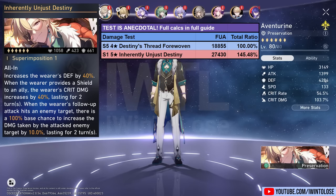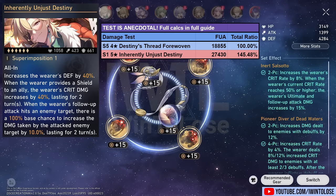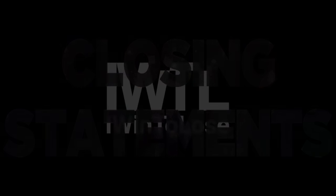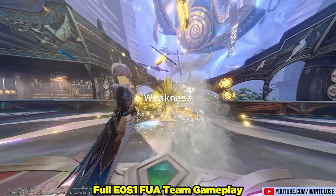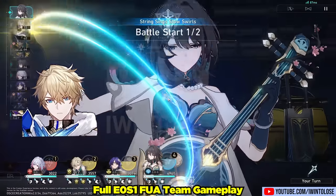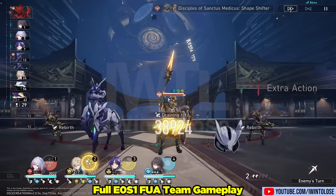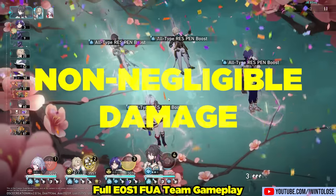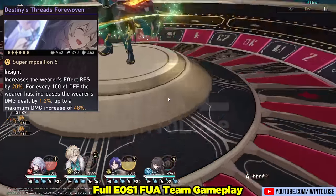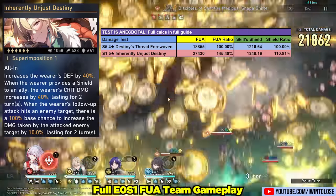Now again, these in-game tests are very flawed and they're purely anecdotal. For actual, more accurate calculations, do tune in for my full guide video coming out on Aventurine's release. So what are my first impressions of Aventurine? Well, Aventurine is a very solid shielder and honestly comparable, if not better, than Gepard in most scenarios. He also has very strong synergy with characters that spam a lot of follow-up attacks like Dr. Ratio and Topaz. And I think he has a decent amount of synergy with a character like Acheron, especially with his Superimposition 1 Light Cone. He's also a character that deals non-negligible damage, even with his free-to-play friendly option, Destiny's Threads Forewoven.